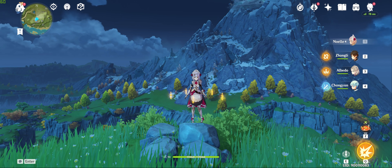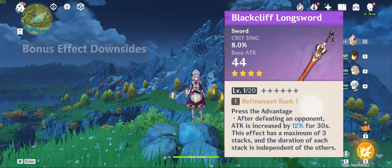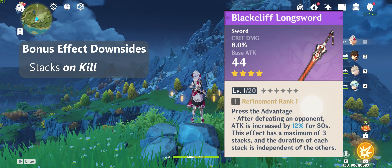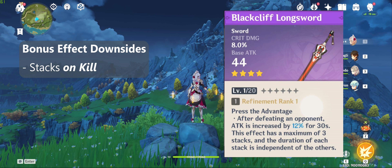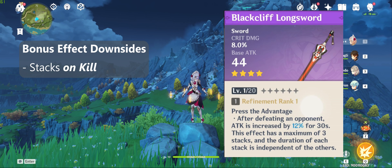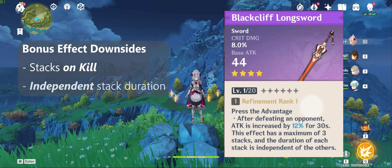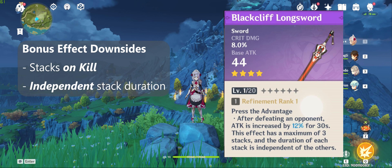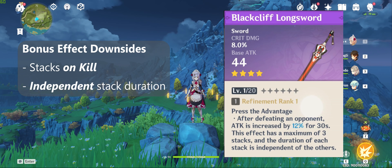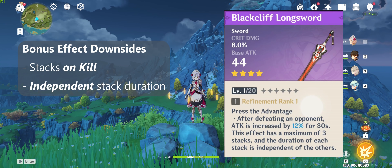The main downside to these weapons is their bonus effect — it grants an attack bonus for 30 seconds on kill that stacks up to 3 times. There are 3 problems here. First, it stacks on kill, meaning it only starts to bring value after the first kill, effectively making it useless until you get that kill and largely inconsequential in content where you can't get multiple kills in quick succession, such as boss fights or upper abyss chambers where enemies die a lot slower. The second problem is that gaining new stacks don't refresh the duration of previous stacks — independent stack duration — so it's going to be pretty hard to maintain all 3 stacks at all times.